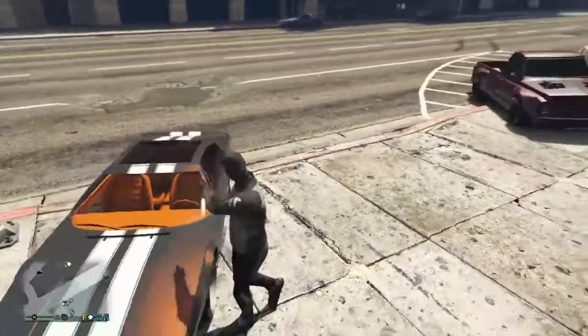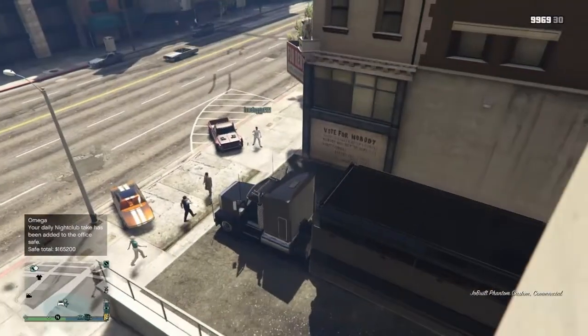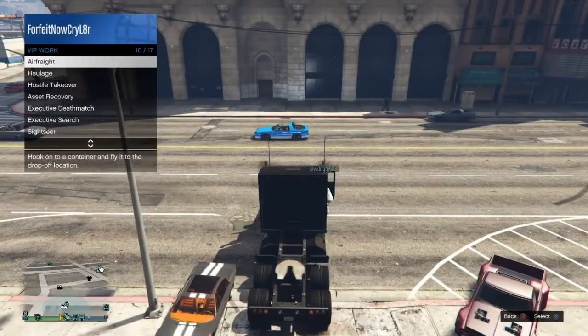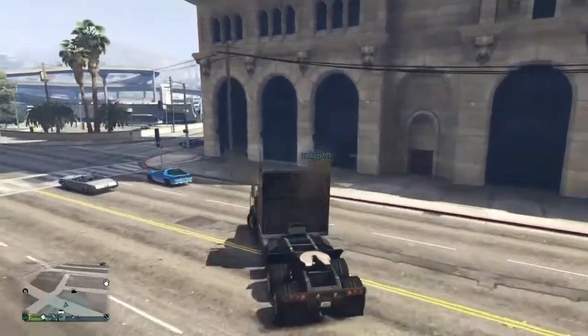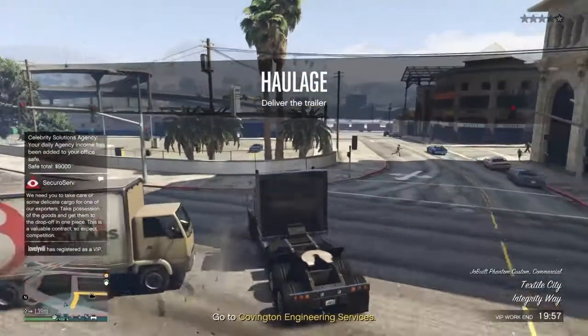If you own a bunker and have the Mobile Operation Center, you should try using it for the haulage mission — the VIP mission where you use a cab, pick up a trailer, and just drop it off. It's super simple, but the trailers they offer are very slow, topping out at around 70 miles per hour, whereas your Mobile Op can do around 110, maybe 115 miles per hour top speed.